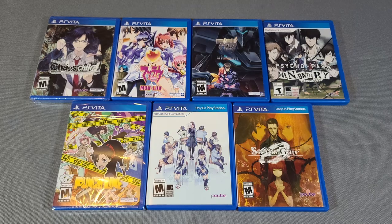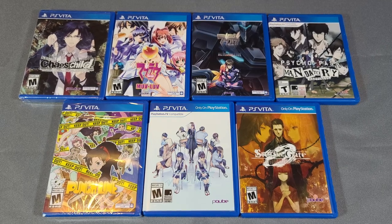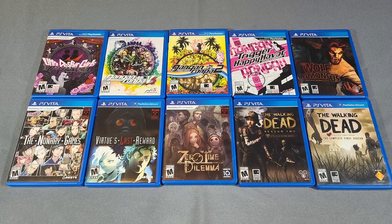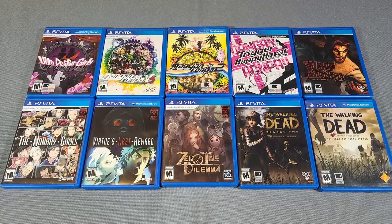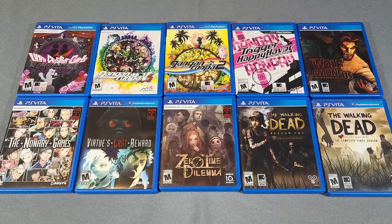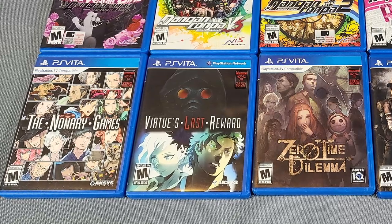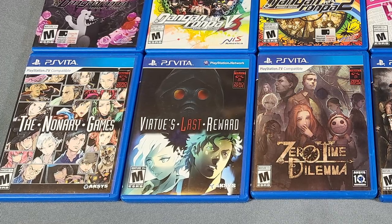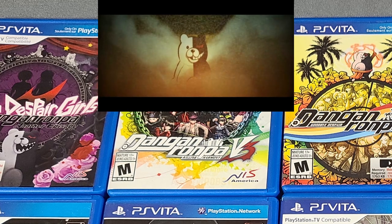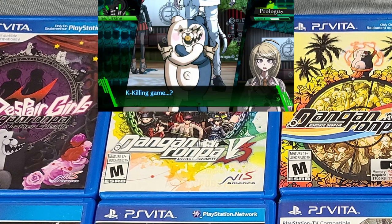Here are our visual novel games. We have Chaos;Child, Steins;Gate, Psycho-Pass, and Punchline — all of these have animes to go with them. Once I finish my 200-hour JRPG, these are right up my alley. Speaking of visual novels, we have the Danganronpa series along with the Nonary Games 999 trifecta. The Nonary Games, Virtue's Last Reward, and Zero Time Dilemma are all part of the same trilogy, and the one we played before was 999 for the DS — great murder mysteries. The Danganronpa V3 we were lucky to pick up for around 30 to 35 bucks; it's shot way up in value.